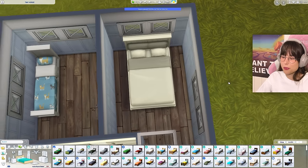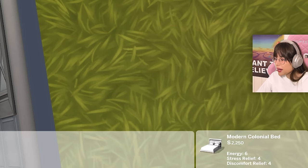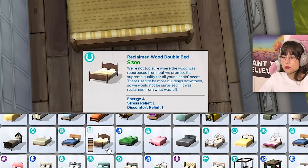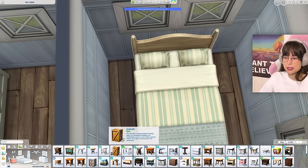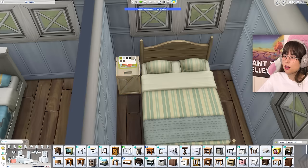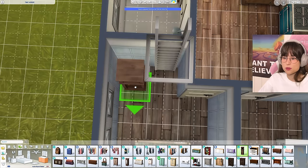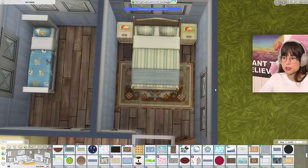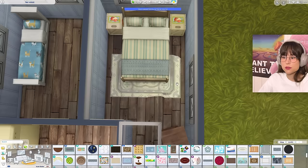How much is this bed? 2,250 — are you insane? That's a lot of money. Can I get a cheap bed that's also nice? This one is quite nice and it's only 300 simoleons. Then we need some skinny bedside tables. Maybe a crate? One is cheap — 55 simoleons — and two, it fits in there. I'm gonna have some crates. Problem solved. We also need a skinny dresser — maybe this one from Horse Ranch. Then a little carpet — this one from Werewolves is only 60 simoleons.